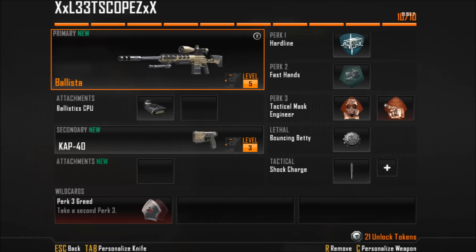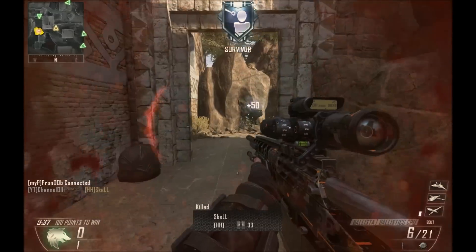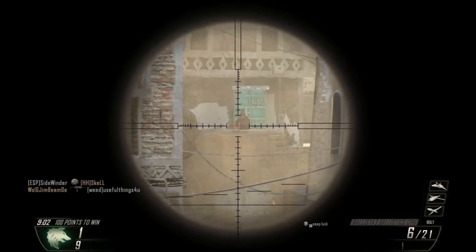Perk 1 is Hardline to get UAVs faster. Perk 2 is Fast Hands — it is a must. This way you can throw equipment faster. I use a double Perk 3 so I can get Tactical Mask and the Engineer perk. This way, when they flashbang me, I don't have much effect, and when I run into a room, I can spot enemy equipment on the fly. As always, I use Bouncing Betties because they're basically a free kill, and a Shock Charge so I can block off a road and know when an enemy is trying to get me from behind.